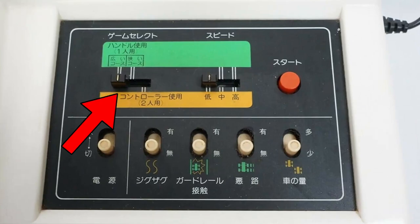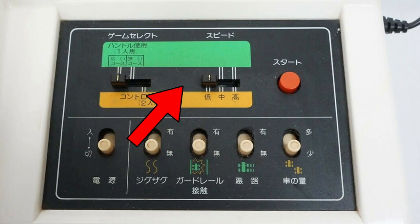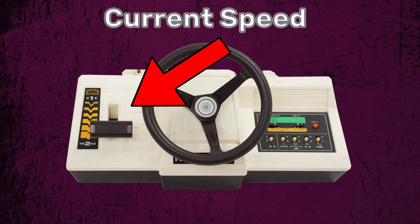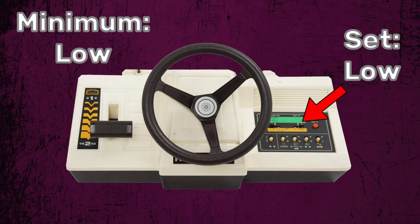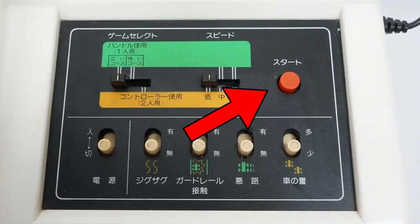The switch on the top left switches between the main modes. The two on the left both set it to single-player handle use, with the left setting it to wide course and the middle setting it to the narrow course. The last of these three options sets it to two-player controller use. The next switch is for speed: low, medium, and high. As I found out later, these pertain to the max speed, not the current speed. Using the gearshift on the left, you can switch between the minimum speed, which is the same as low, and the max speed. Setting the top speed to low makes the gearshift pointless, since both will set you to the same low speed.